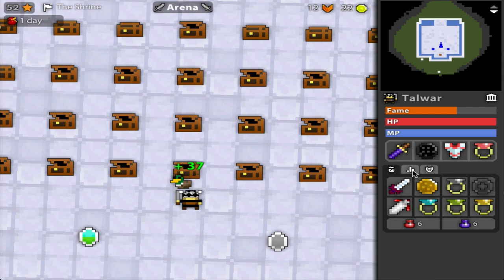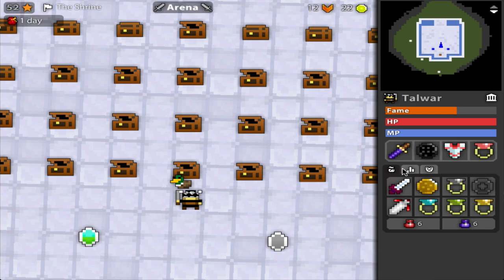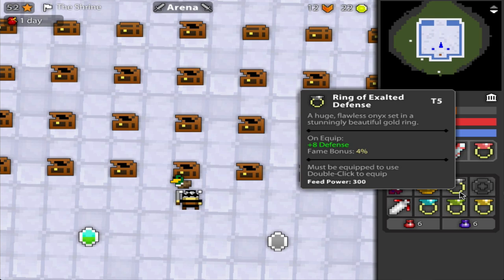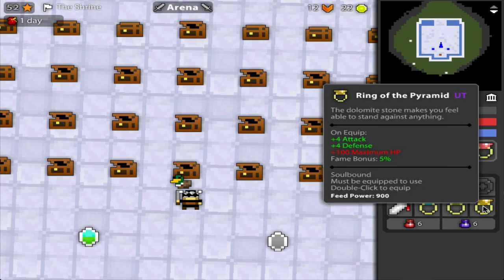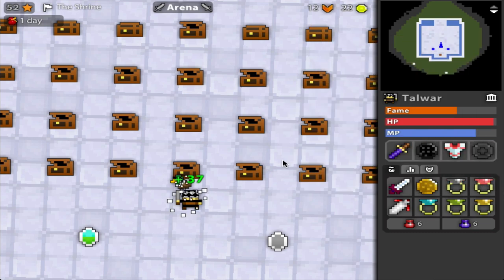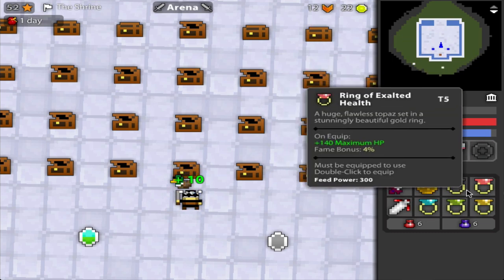Just think about the numbers. If you don't have an exalted health ring, then yeah, use exalted def. But if you had to choose between one or the other, having more HP is better than having only a little bit more def. Eight def is a lot, but I would rather have a balance — like with the pyramid ring, it's four def plus 100 HP. There's a little bit of balance there, and that's why I prefer more health over defense. Those are the exalted rings.